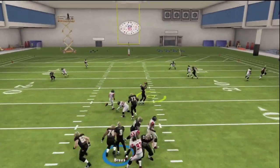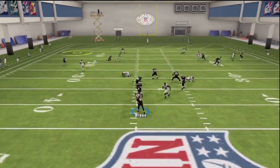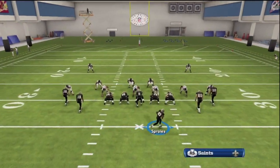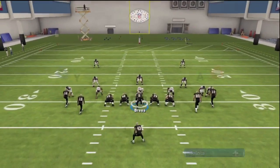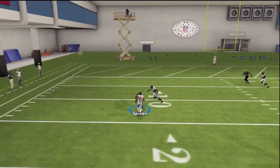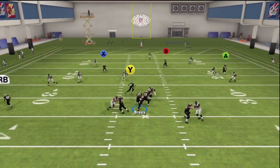Last but definitely not least is that halfback on the wheel route. A lot of times guys blitz a lot, and you can hit him for a quick pickup. If he gets past the defenders, like in this case, you can hit him over the top. You can feel free to wheel him to the other side if they start zoning one side and not really covering him. So there's a lot of things that halfback can do — it can bail you out in a lot of situations.